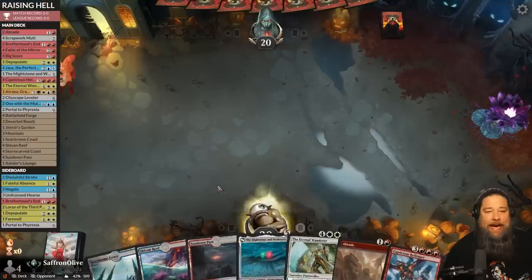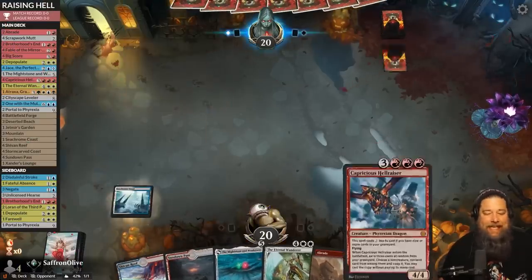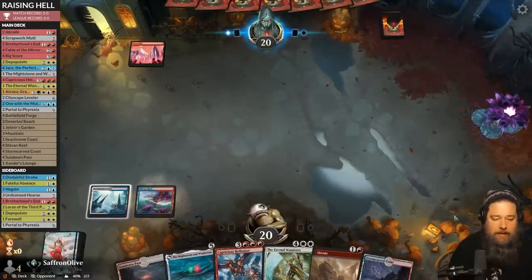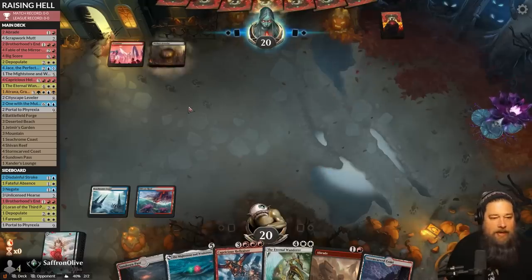We are raising some hell in Standard this week playing some Jeskai Capricious Hellraiser. We land a mountain on the opening. This hand's not super fast, but we have the Hellraiser and a bunch of other good cards.